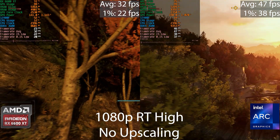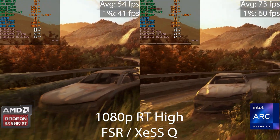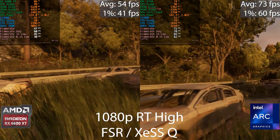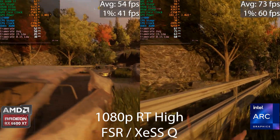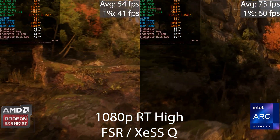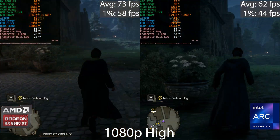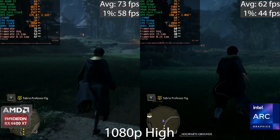Still on 1080p high with all ray tracing options enabled but now with upscaling — FSR quality on AMD and XeSS quality on Intel. The Intel GPU stays above 60 FPS at all times while the AMD GPU dips into the 50s. In cities the frame rate drops on both GPUs, but Intel has a better chance of staying close to 60 FPS, and we again see a significant increase in the lows.